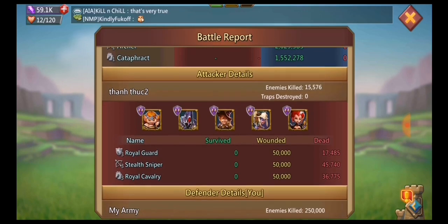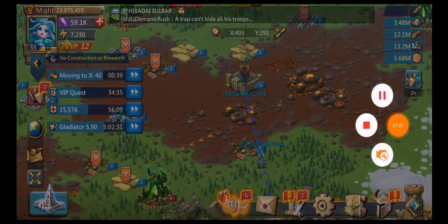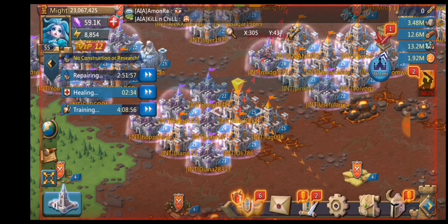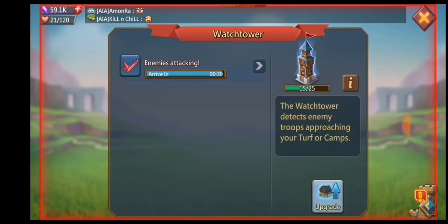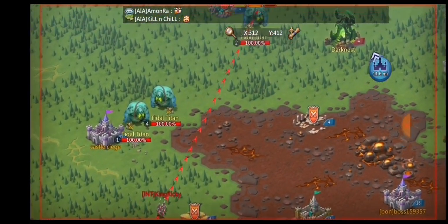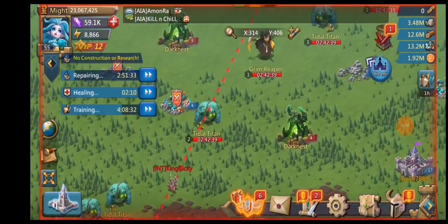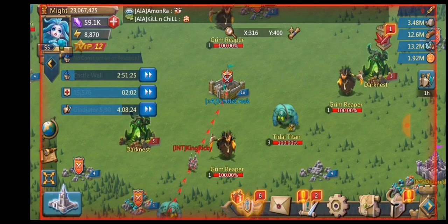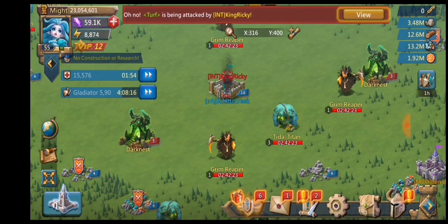Going through what he sent: 250,000 troops, lost 100,000 dead, mixed tier 3. His heroes were okay. There were no siege heroes. This next guy is now speeding up towards me — he's 37 mil might. I must have one of their leaders, which is why they're attacking me and he's really speeding up trying to get to me. That's why I attack hives and capture leaders — they obviously want to try and release them. He's sending 200,000 plus, obviously tier three at that might.